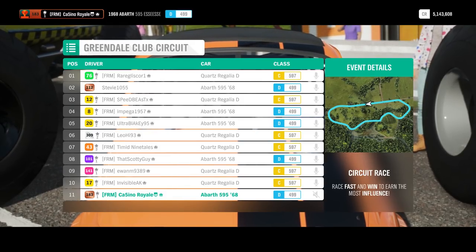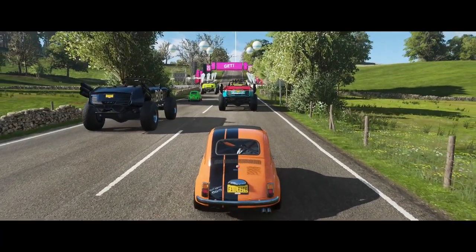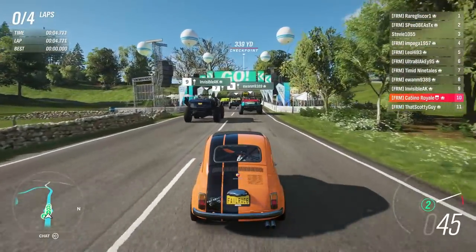Now the Abarth is not quite the smallest car in the game - the smallest would be Peel - but they are horrible to drive and difficult to balance, so this makes more sense. Basically, we're going to have the little 595 Abarths up against the immense Regalias.